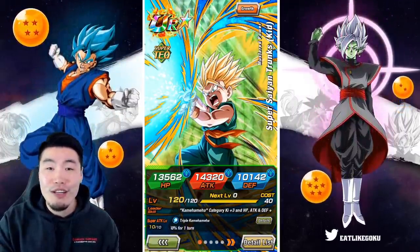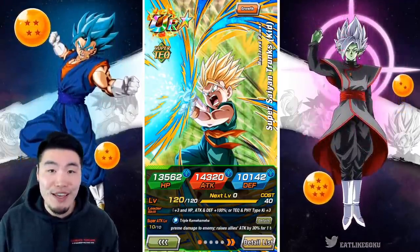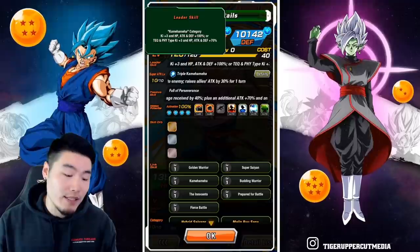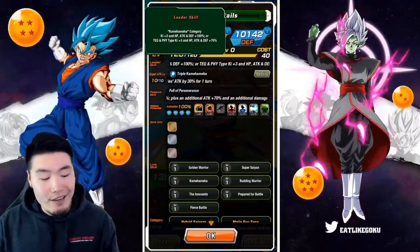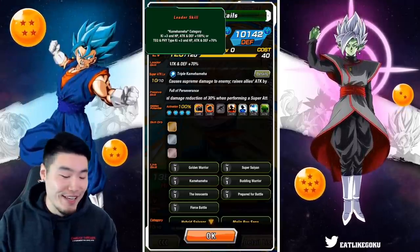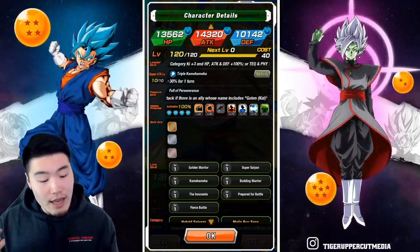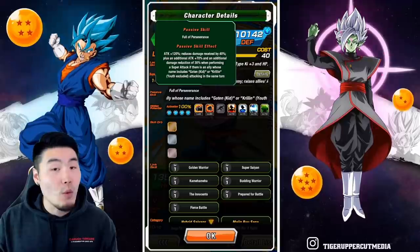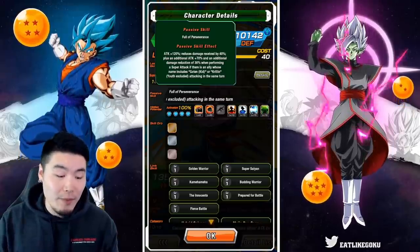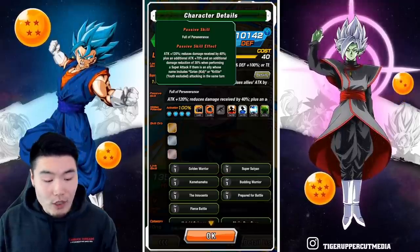If you guys already know what they do, feel free to skip ahead about 30 seconds to a minute. Starting with the leader skill: it's Kamehameha category Ki+3, HP/Attack/Defense +100%, or TEQ and PHY types Ki+3, HP/Attack/Defense +70%. Super attack does supreme damage and raises allies' attack by 30% for one turn. Passive is Attack +120%, reduces damage received by 40%,